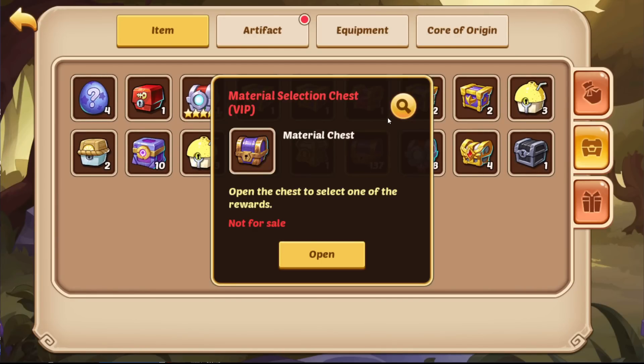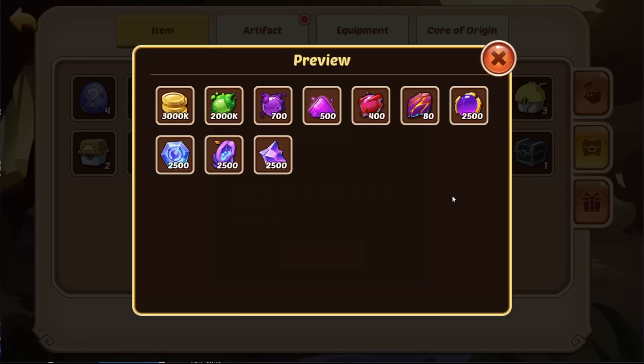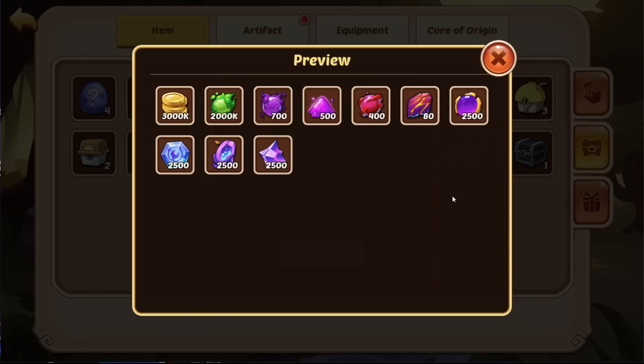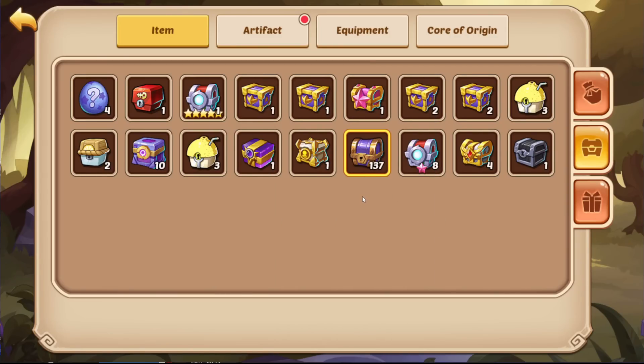We have 137 of those chests here, by the way. I wanted to use those in case we got close to a Transcendence Hero and could go for a Crystal of Transcendence for 20 or 30 boxes. But now we have a lot more and I just can't use them all for Crystal of Transcendence, so I guess 100 of those are pretty soon going to be stellar.